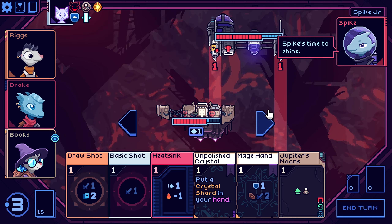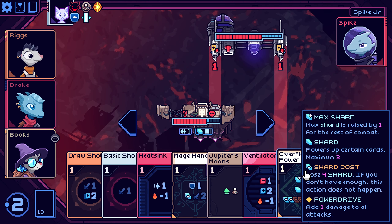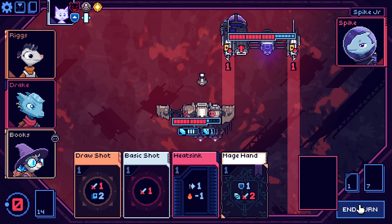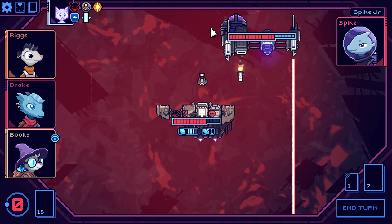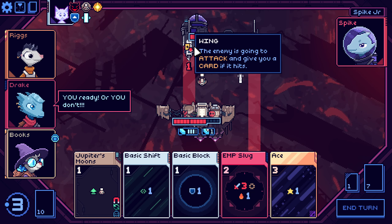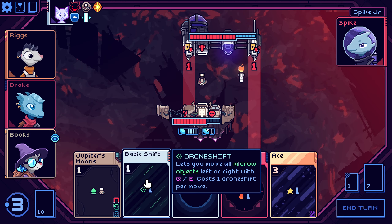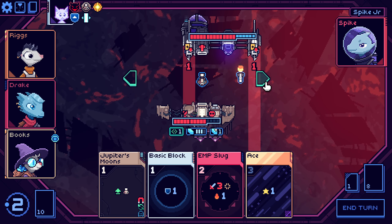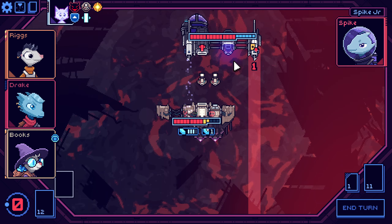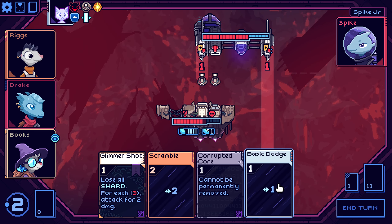I guess we'll just deal with Spike then. The first turn we'll be doing a setup — take a hit, but we are fine. Also dodging this rocket. I'll do it this way then. We will take damage, but at least we will not have to deal with that rocket.